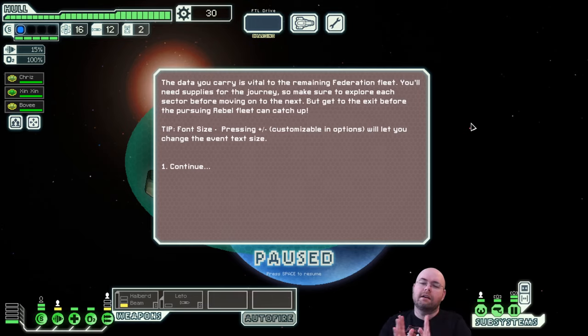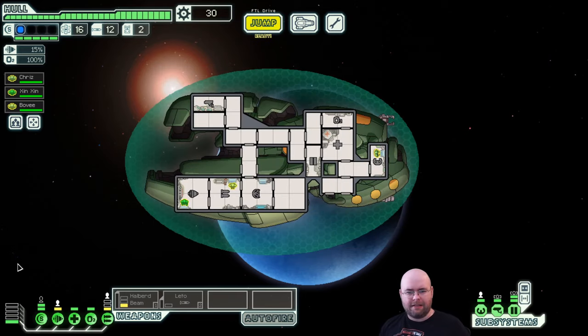You can actually increase font sizes - I didn't realize that. So the game intro: the data you carry is vital to the remaining Federation fleet. You'll need supplies for the journey, so explore each sector before moving on. Get to the exit before the pursuing Rebel fleet can catch up. You are the last member of a Federation fleet that got obliterated by the Rebels, and you're running away trying to get word to the rest of the Federation. They have a megaship that's going to destroy everything. So you're part of the Federation, not the Rebellion - this is more Star Trek than Star Wars.